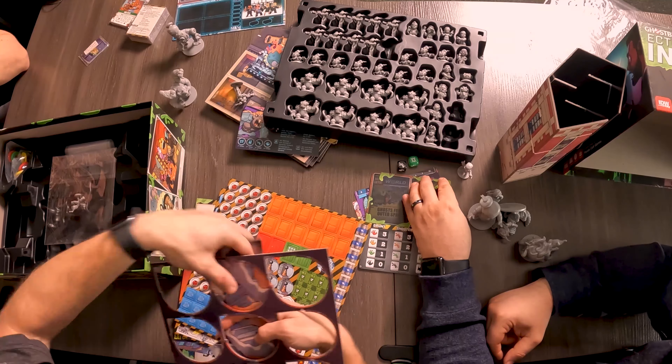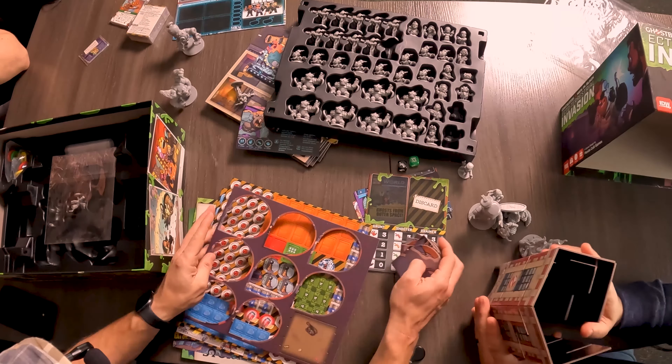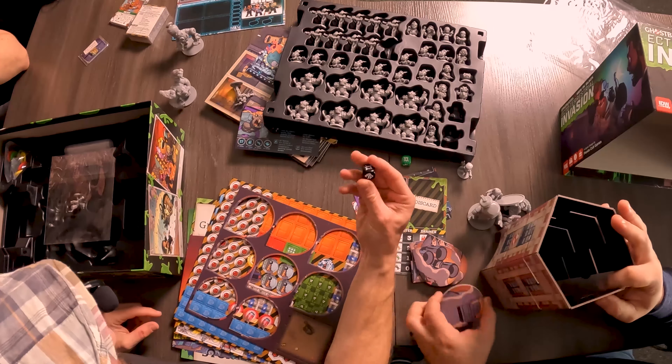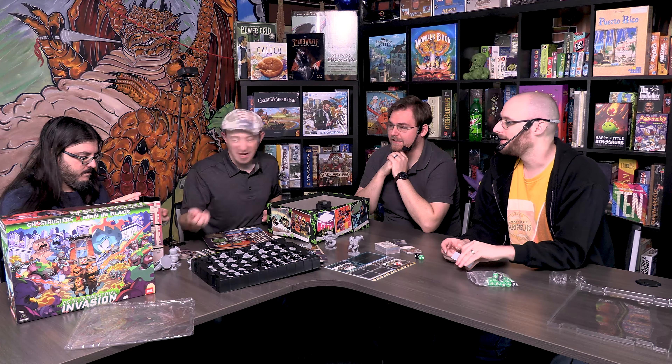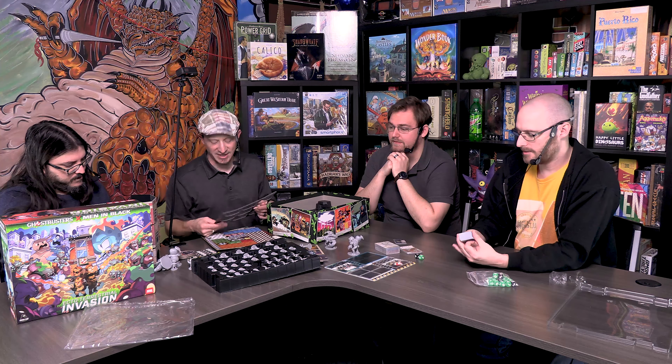Those ship bits fit into the tower and hold it together. The dice represent aliens — they go into the tower, and when things come out, the die face tells you what kind of alien then spawns on the board.